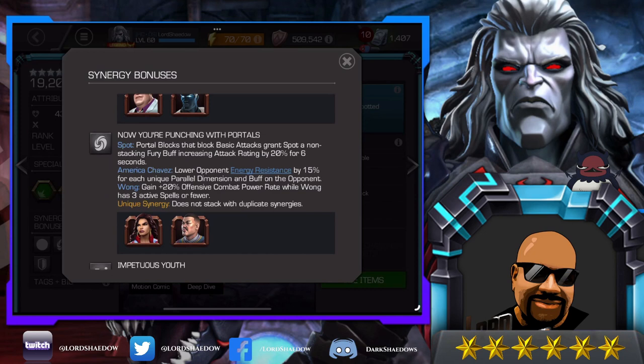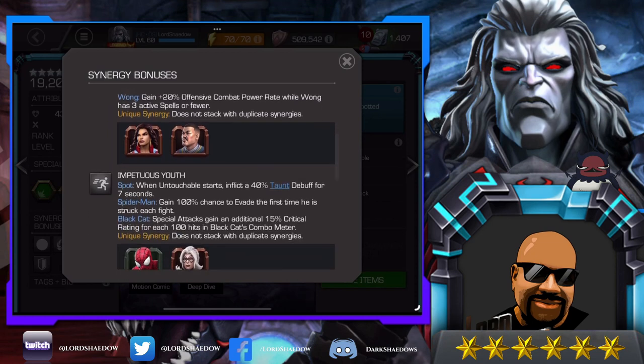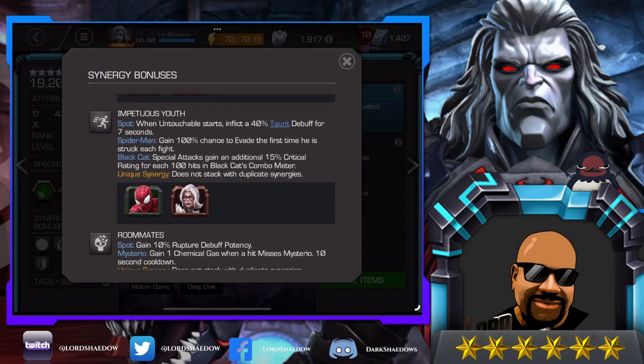Now You're Punching With Portals — portal blocks that block basic attacks grant Spot a non-stacking fury increasing attack. That one looks really interesting. Look who he has the synergy with: America Chavez just got a rework and she's actually really good now, so I could definitely see myself bringing her along on the team. Wong is too much of a ramp-up champion for me, but America Chavez definitely.